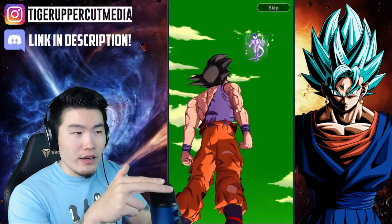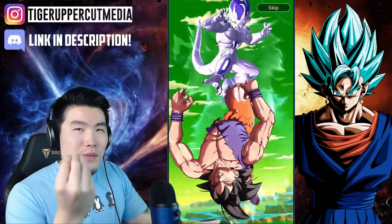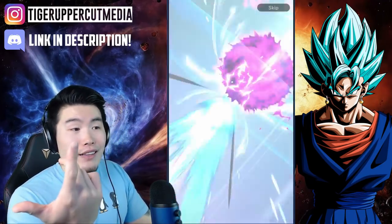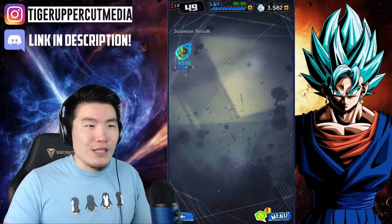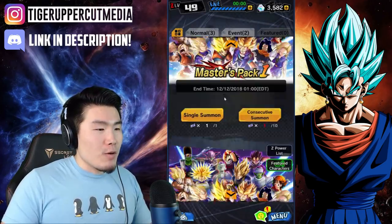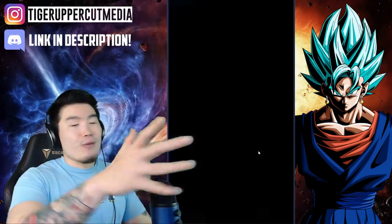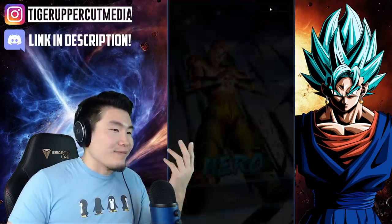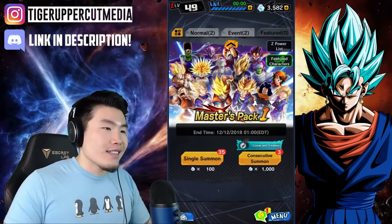I've got a ticket here. Did any of you guys summon on the two times rate for this banner? I personally didn't — I was very tempted to, but there are so many sparkings in this game that the chance of getting specifically Trunks and Vegeta is very low. Let me know what you got if you summoned. I know some people are saying it doesn't feel like two times rates and got nothing across two or three multis, but I also know some people who pulled four sparkings in a multi — so very mixed reviews.